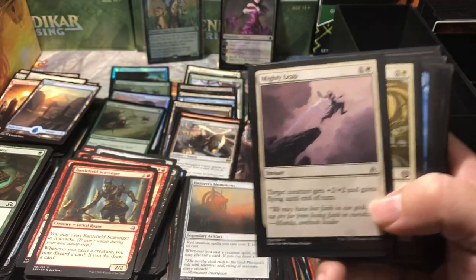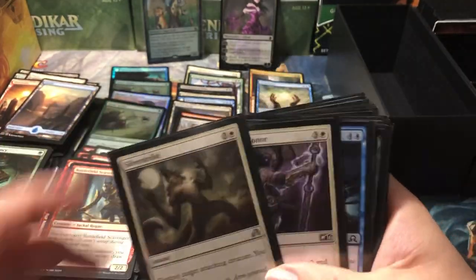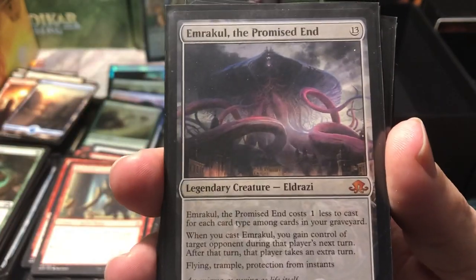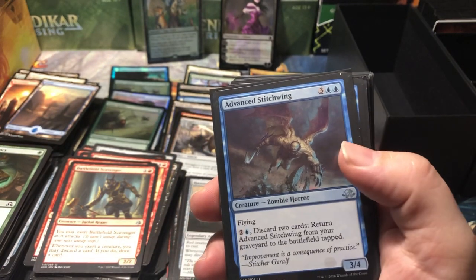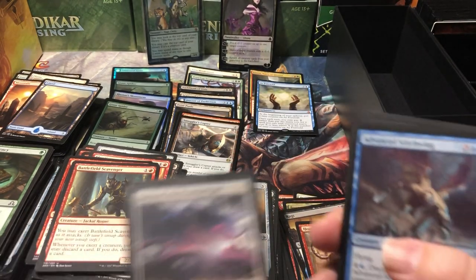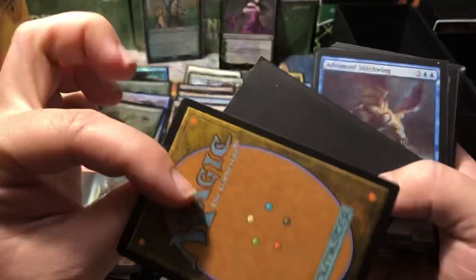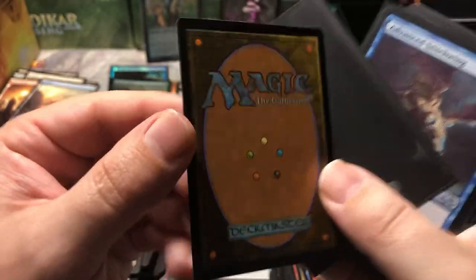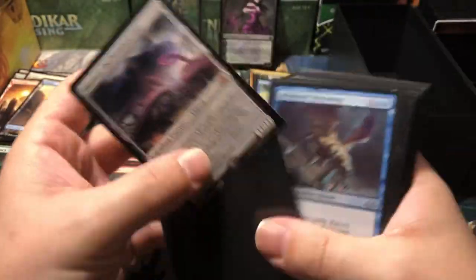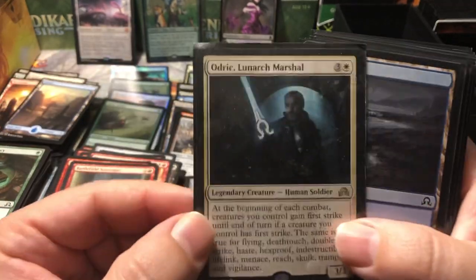Never sleeves, let's take the mighty leap into the sleeves. Hope there's something good — commons, commons, commons and commons. I'm not gonna sleeve them all right now. Basic lands. This is disappointing. Oh there we go — Emrakul! Look at that, Emrakul! I can't believe there's an Emrakul in here. See how much she's going for right now — I have to pull it out of the sleeve.